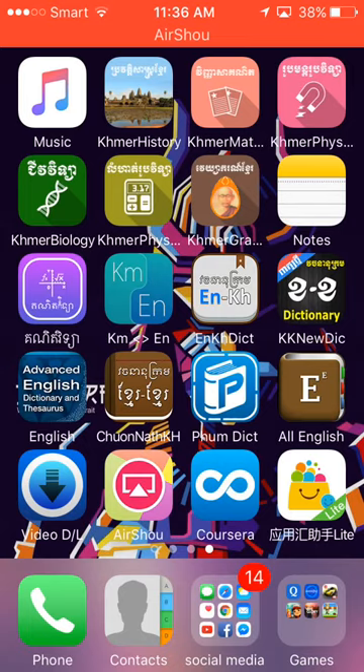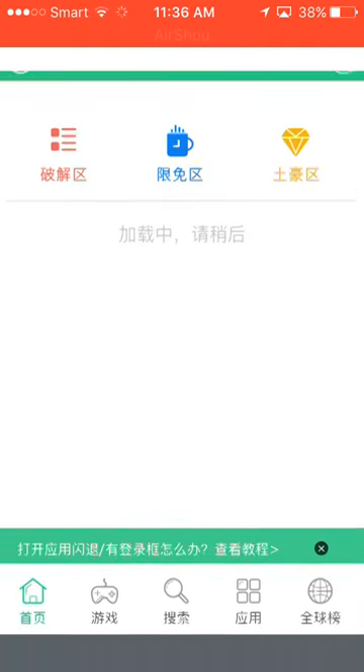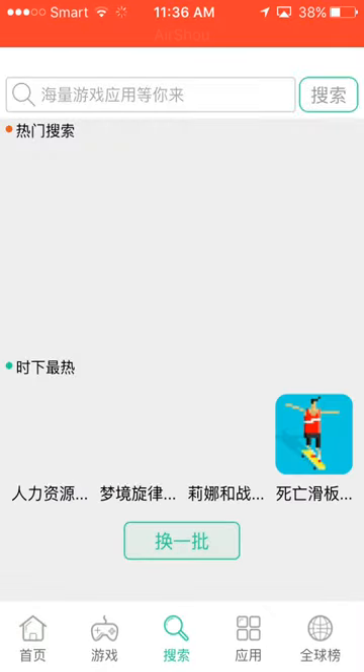Go to the home screen and you can see it's loaded. But it can sometimes be like that — it does sometimes crash. So if that happens, you need to go back and go again.